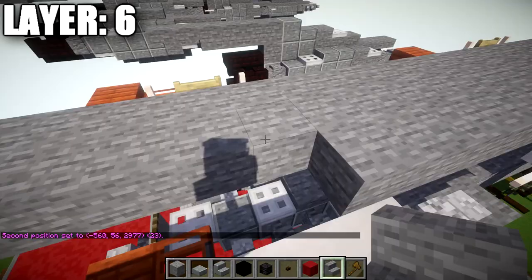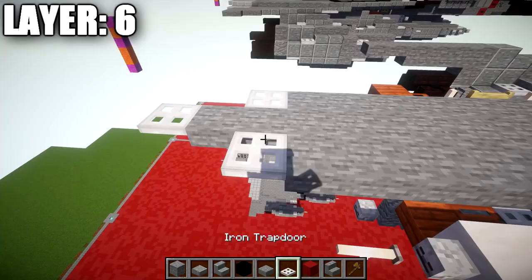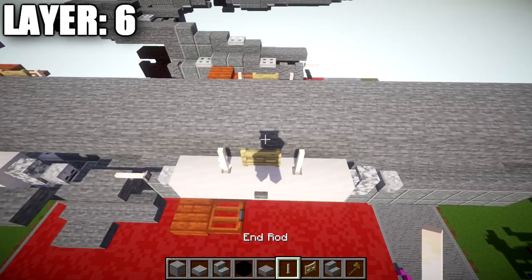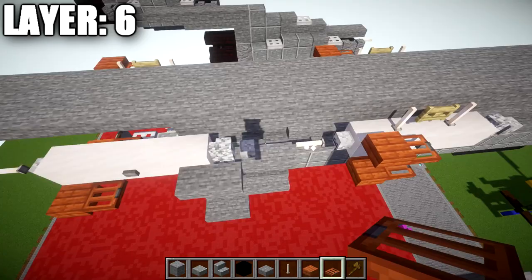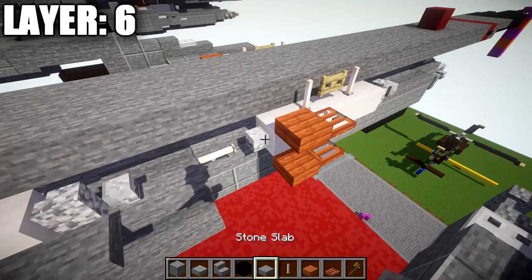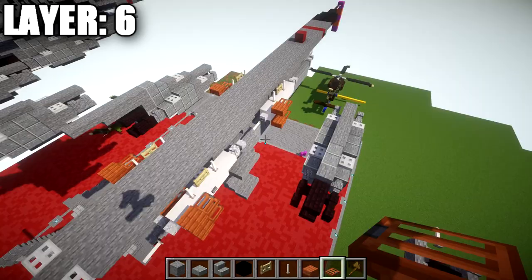Going back up to the front, place wither skeleton skulls on both sides of the nether brick upside-down stair followed by 2 nether brick walls along the sides. Then place 3 nether brick upside-down stairs, 2 stone upside-down stairs, and a stone full block. Place a red concrete block, dark oak wood buttons on both sides of it, and a row of 3 below those red concrete blocks. Continue with stone blocks along the side — 23 blocks back from the red concrete block — then 4 stone upside-down stairs, 3 stone top slabs, and an iron trapdoor on the end.